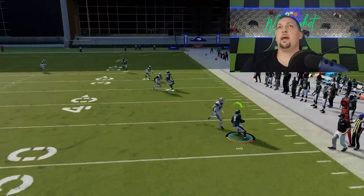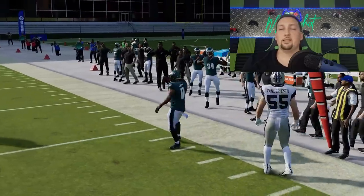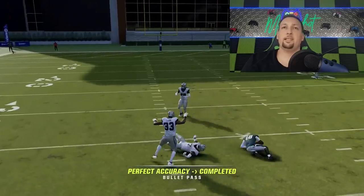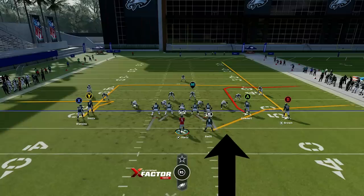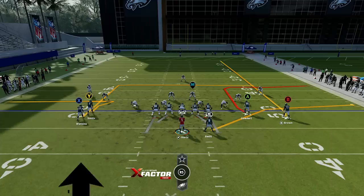The guy drops back too far and the running back's open underneath. I don't want to spend a lot of time on dink and dunk plays, especially since the best plays are the one-play touchdowns. If I think it's a zone, I'm watching the running back. If he gets open, I take it. If not, I go to the tight end. And if not, I'm going to the X route as my third option.